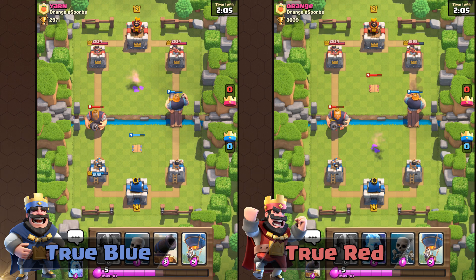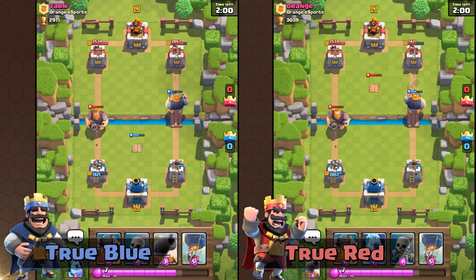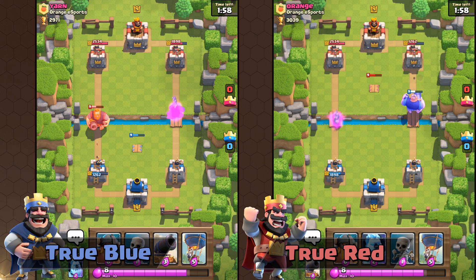I honestly think this interaction was the death of the Tesla. Otherwise it would have been a reliable counter to the Royal Giant because it functioned properly on both sides — you wouldn't have needed to react to a Royal Giant with an Inferno Tower or anything else.